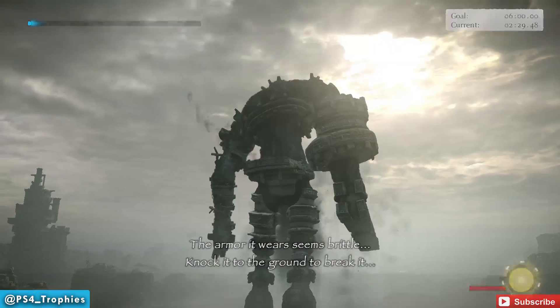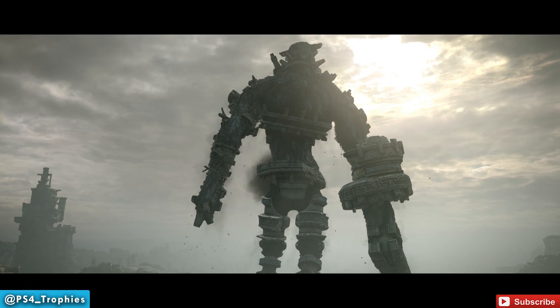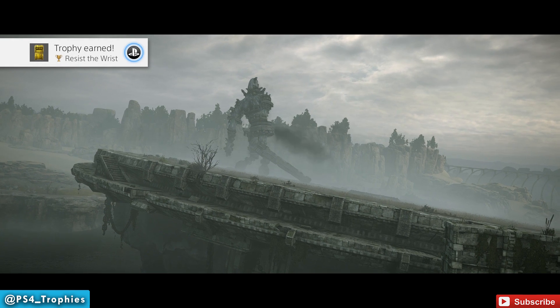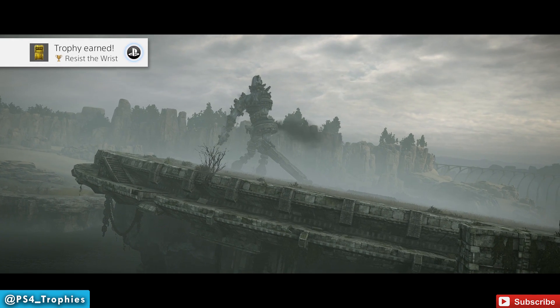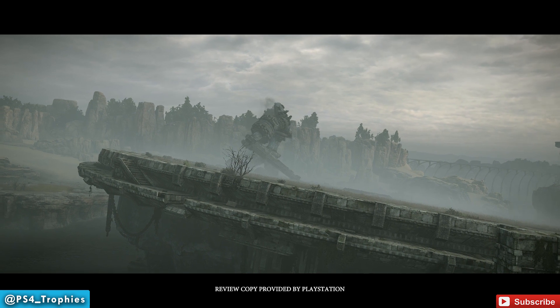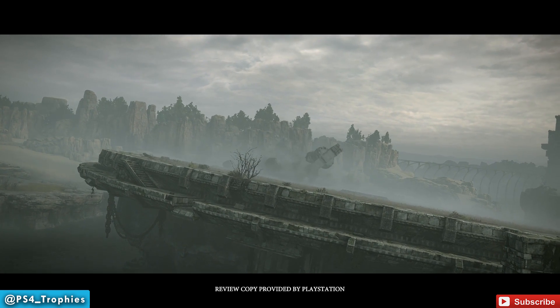You can do it a couple of different ways. Once you get to the sword, make sure you're centered on it and holding the grip button as the sword comes up. After you regain your balance, you can run and jump up over the wrist guard. Thank you guys for watching — please hit the like button and subscribe.